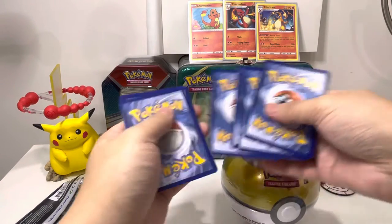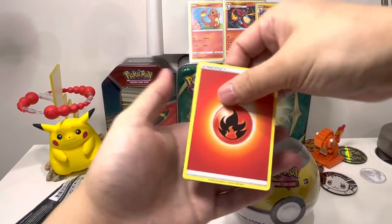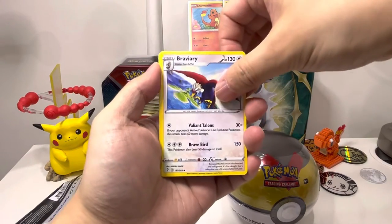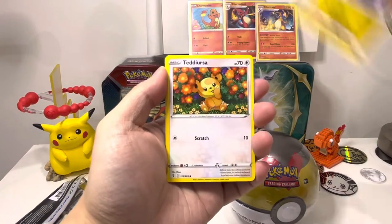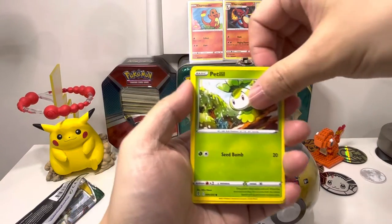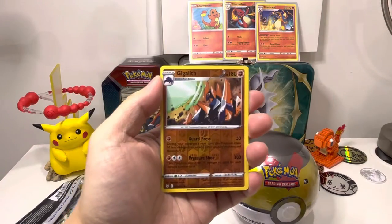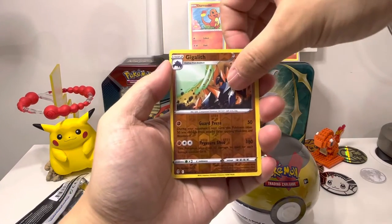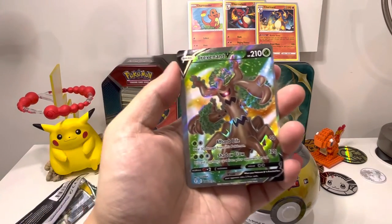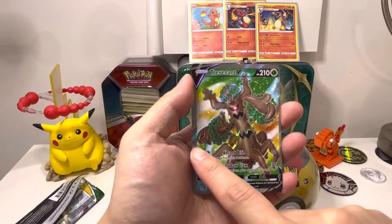Regardless, Umbreon alt art — here we go! Psychic energy. Alright — Tentacruel, Switching, Koffing, Braviary, Dino, Tsareena, sorry — Petalil, Cinccino, Fletchling reverse.